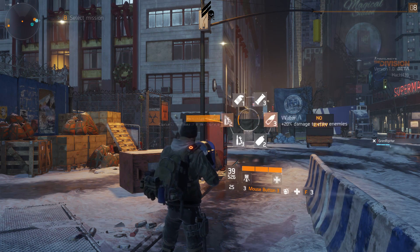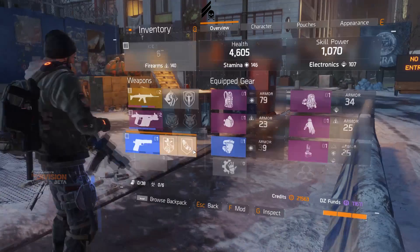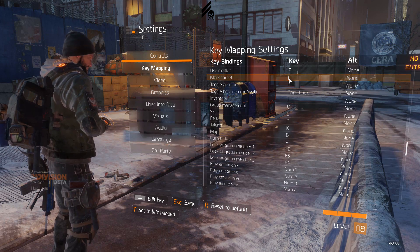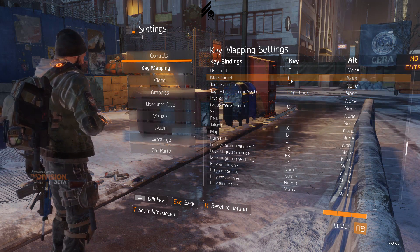Use medkit is F. If you hold it, it lets you see your consumables. It will automatically use the item as soon as you release the key, so make sure you wait a little before releasing if you've scrolled to something you don't want to use. Mark target I've set to a key right beside my left click.